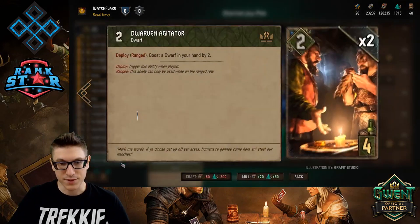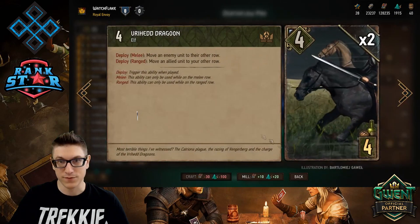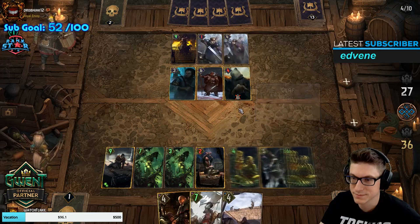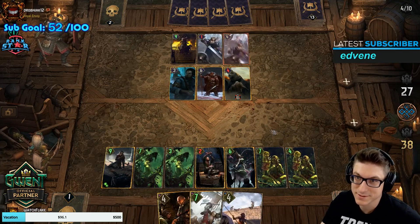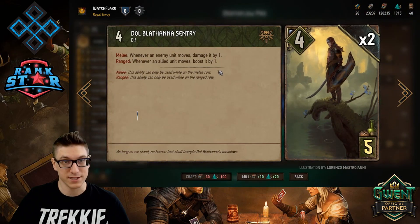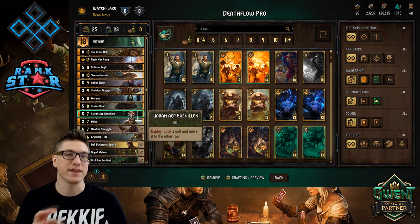We start off with two Dwarven Agitators — your standard Sheldon deposit cards. I've got two Dryad Fledglings, cards that can act as engines in their own right and demand removal. Two Vryad Dragoons, standard four provision movement. Broccolon Sentinels — a good thinning piece as well as some directed damage to combine with your Ethne charges. Two Dryad Matrons — new to the list, these are engine pieces that can really snowball in terms of point generation and usually demand an answer from your opponent. I also have two Dolblathana Sentries, great to complement the Matrons.